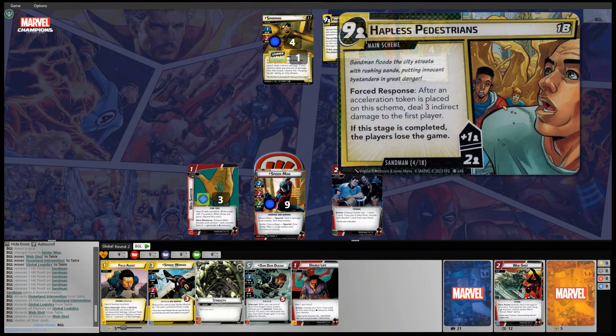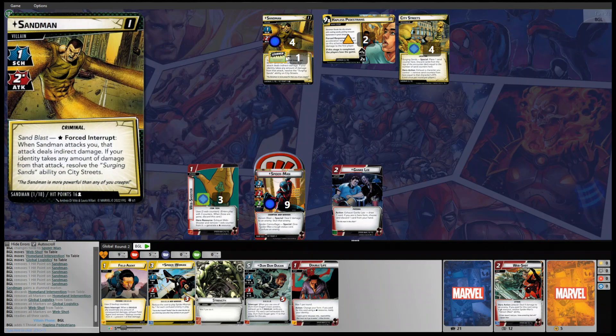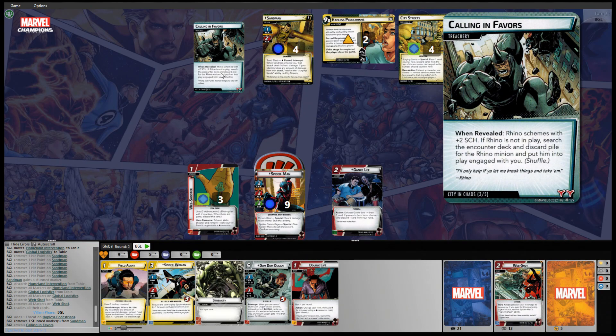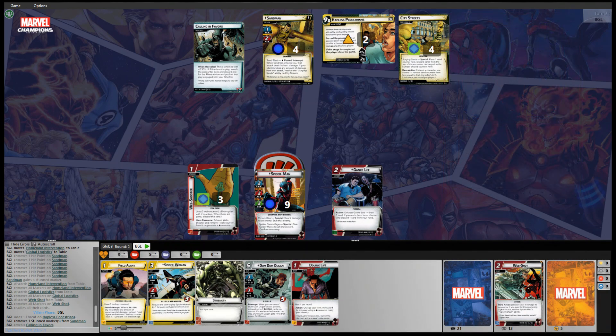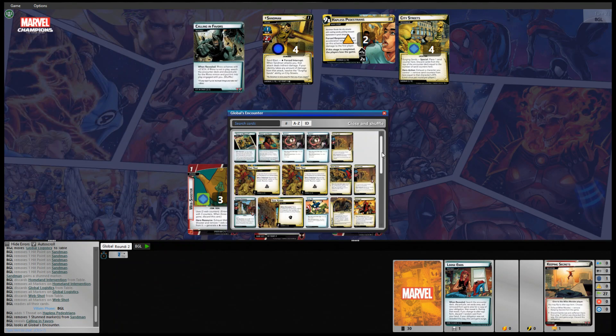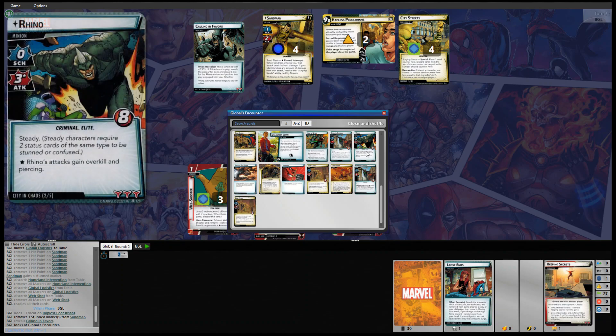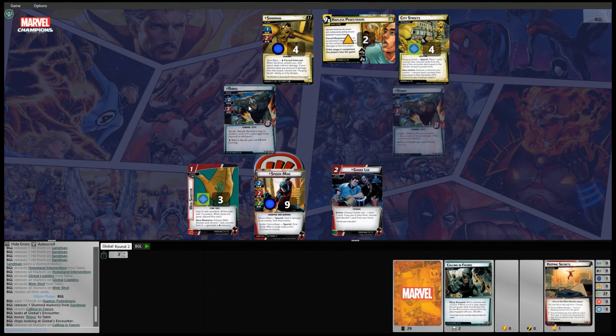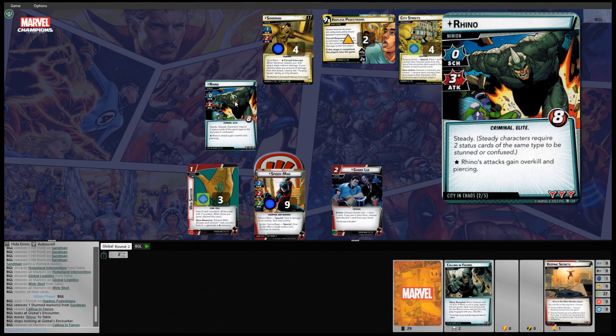Dum Dum Dugan encounter card. We're going to add one more threat to Hapless Pedestrians. Sandman is not going to attack because he's stunned. The encounter card reads: Calling in Favors — when revealed, Rhino schemes with scheme plus 2. If Rhino is not in play, search the encounter deck and discard pile for the Rhino minion and put him into play engaged with you. Rhino is now in play. He has Steady — which requires two status cards of the same type to stun — and his attacks gain Overkill and Piercing.